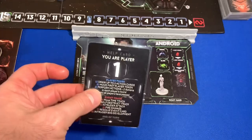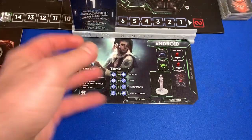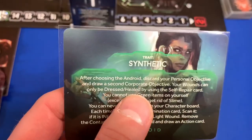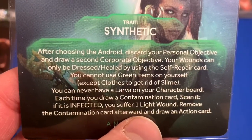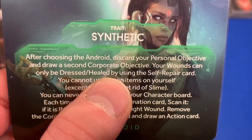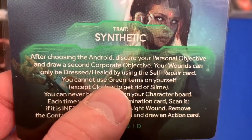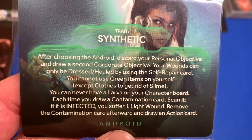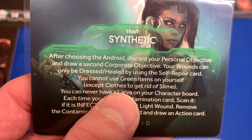Our Android is player one, which is very thematic — why would the CEO want to go first? Send the Android in. The Android has her own trait card: after choosing the Android, discard your personal objective and draw a second corporate objective. Your wounds can only be dressed or healed by using the self-repair card. You cannot use green items on yourself, but you can gain and trade them. You can also use clothing to remove slime.